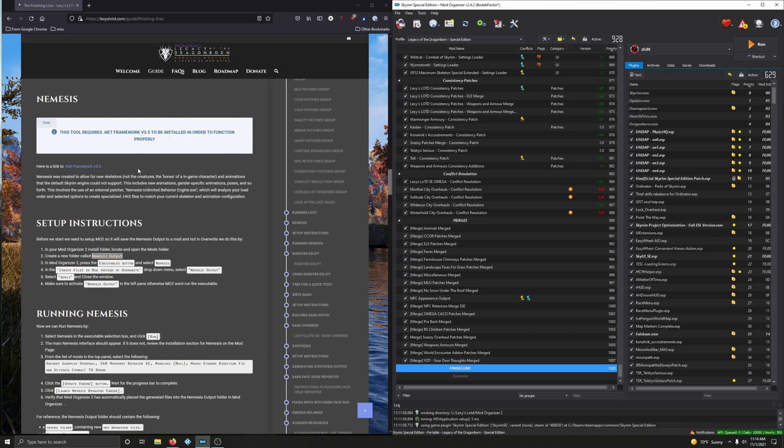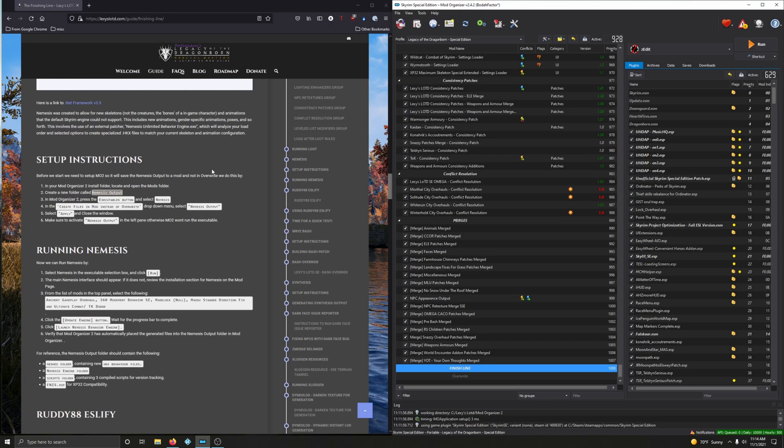Nemesis still requires .NET Framework 3.5 to be installed in order to function. These instructions used to be in the prerequisite section, so there's a good chance you already did this. But if you didn't, install .NET Framework 3.5 right there. All right, let's move on to setup instructions.